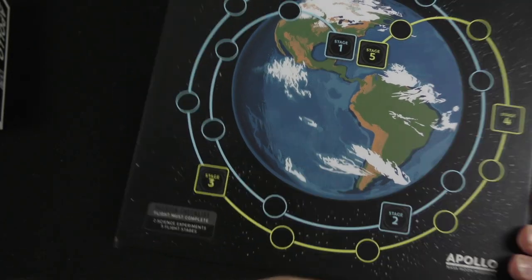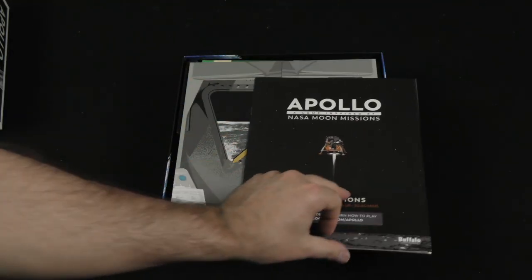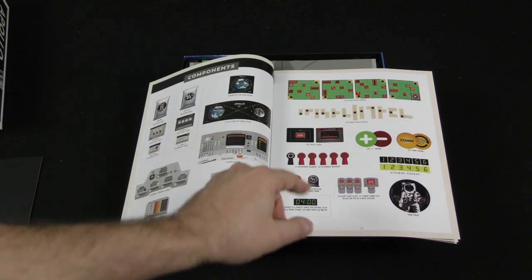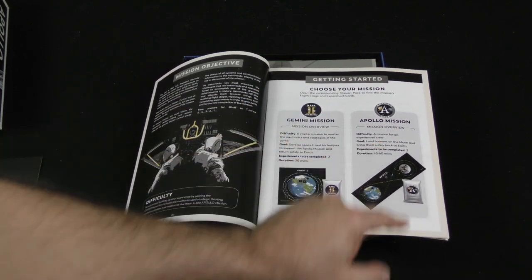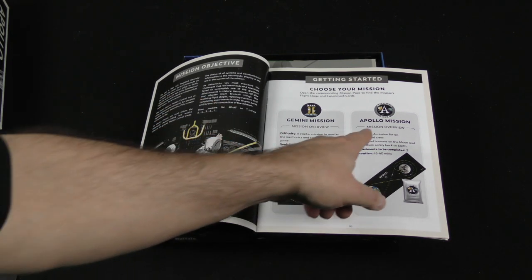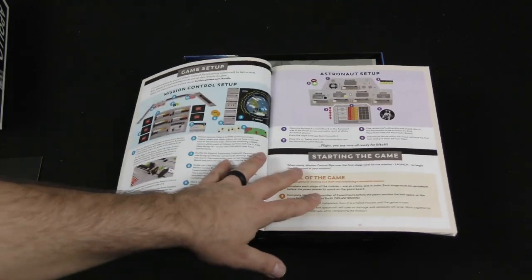So there's our Gemini mission board. Here are our instructions. Our list of components, mission objective — choose your mission. You can either choose the Gemini mission or the Apollo mission. The Gemini mission is the starter mission to master the mechanics, and then once you've done that you go to the Apollo mission. The Gemini mission is about 30 minutes, 45 to 60 for the Apollo mission.